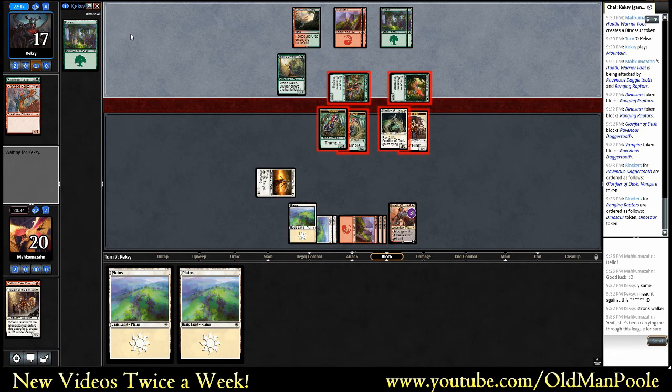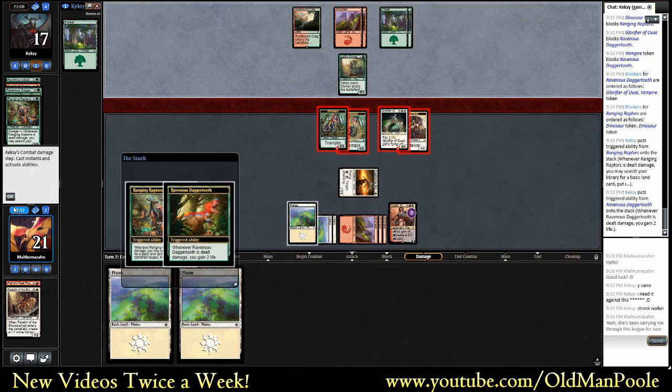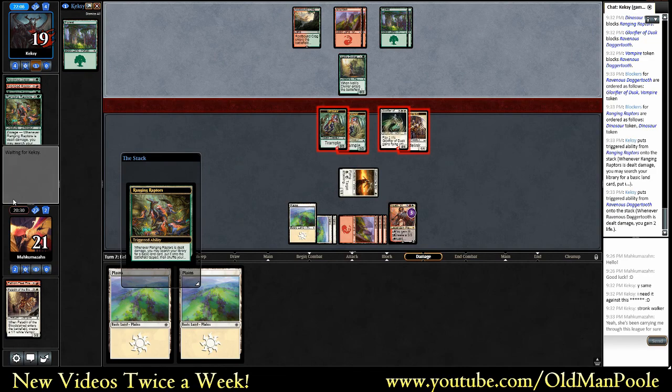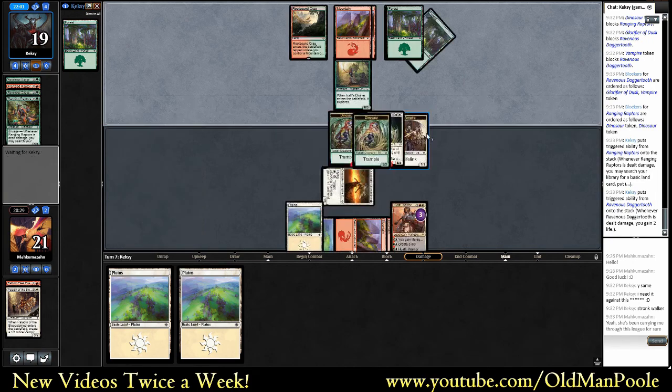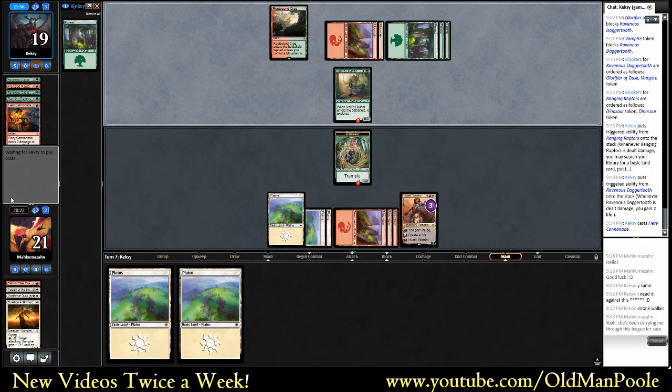Three mana could be either of those two spells - the Breach the Ramparts, something like that. Or the Dino Stampede. Wow, he didn't even kill off the vampire. I wonder if he's got the five-drop that deals one to everything. That seems pretty likely actually, because then he killed off that, that, and that. That's actually really good - I didn't think about that. Fiery Cannonade. Okay, about the same, probably not quite as good. Definitely got some value there.